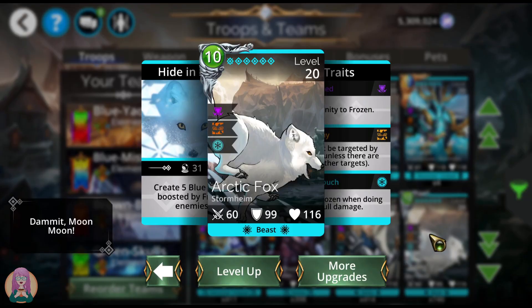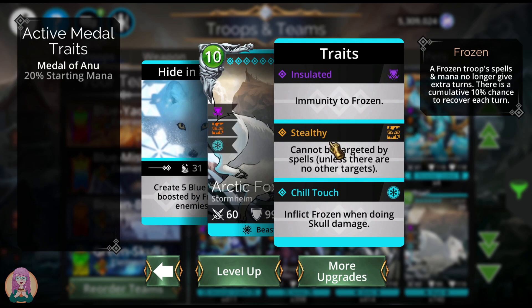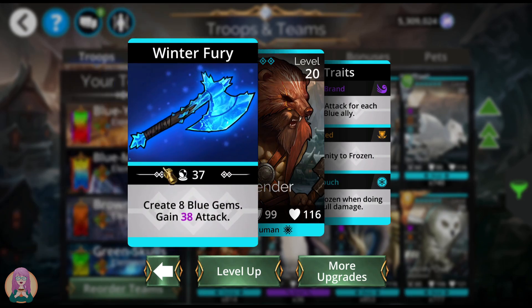The Arctic Fox creates 5 blue gems boosted by frozen enemies — each frozen enemy gives you an additional 2 blue gems. He's stealthy so you can't target him, and if you stick him at the front of the team he inflicts frozen when doing skull damage. North Render creates 8 blue gems straight up and gains some attack. You can throw him at the front of the team — no skull damage reduction, but he does freeze enemies, gains extra attack, and is immune to frozen himself.